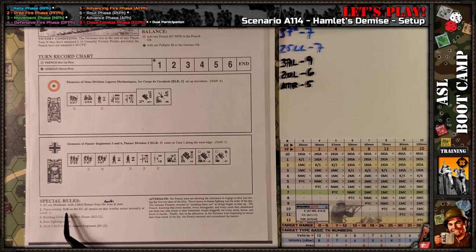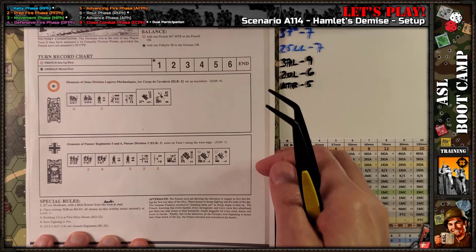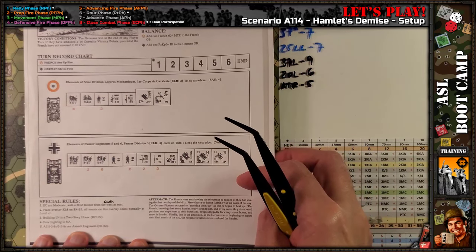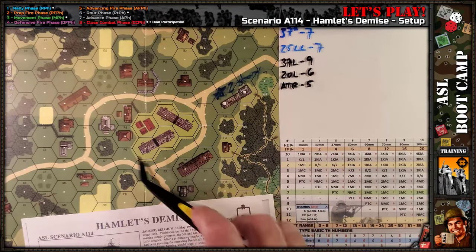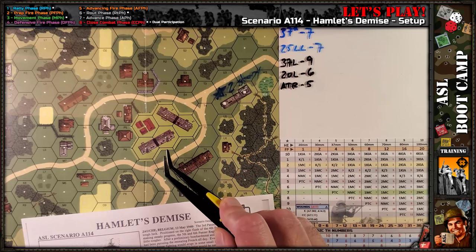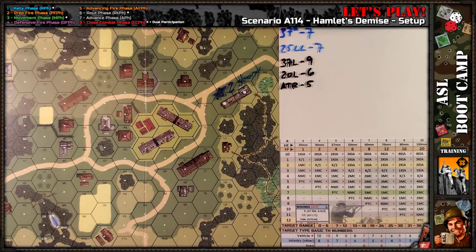Place overlay X18 as shown here. The open ground is at level negative one. So here's the overlay — this lighter green versus darker green — this is all at level minus one, this darker green, including the overlay.